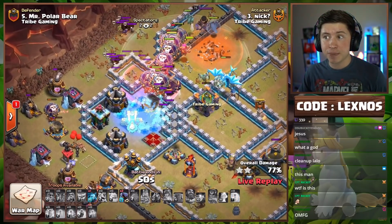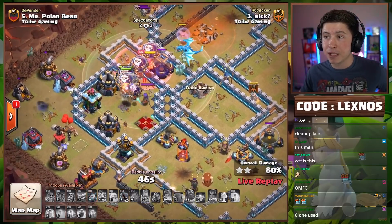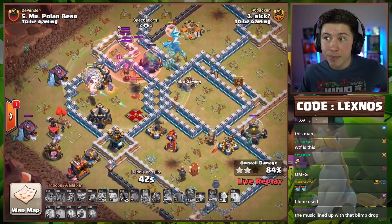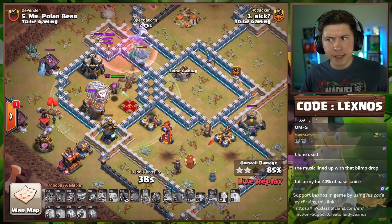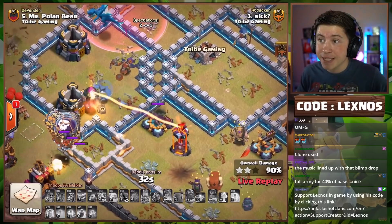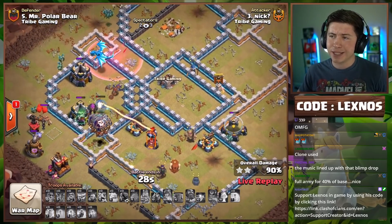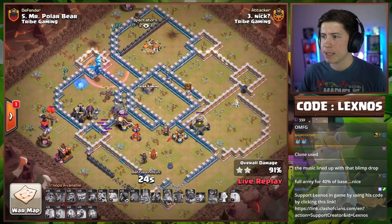We're going to Haste and Freeze. All spells have been used. We still have two Headhunters to target the enemy Queen — send them perfectly from 9 o'clock. They target the Queen. Down goes the Queen. The Warden is tanking the X-Bow with no more spells, but we've got at least 73 loons still alive. The Owl is helping as well. I think it's a triple unless he Time Fills.